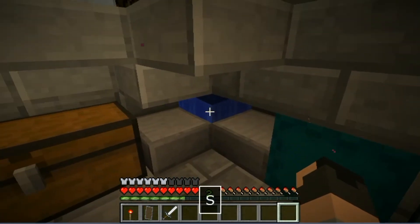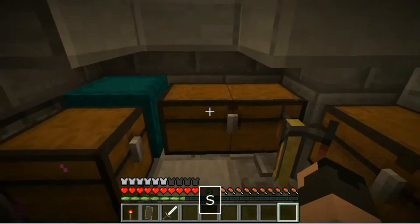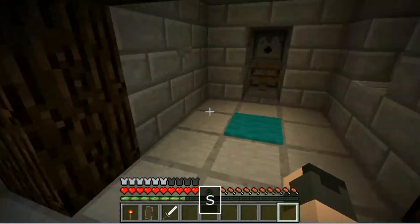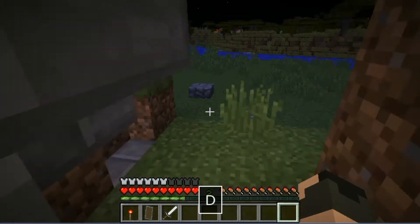That is almost it for this area — just one more thing. You press this button and this platform drops down. We have access to an infinite water source, a shulker box, a chest, three furnaces, a brewing stand, and a bunch of other things too. Pretty cool.